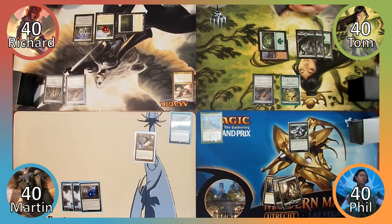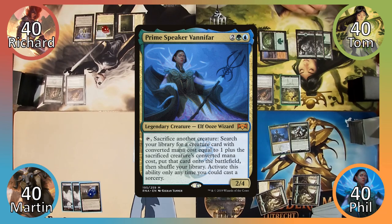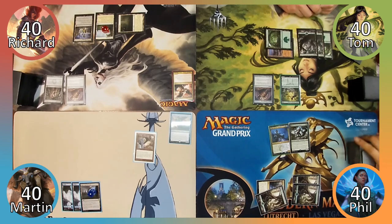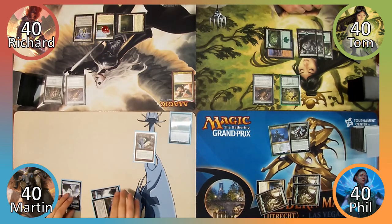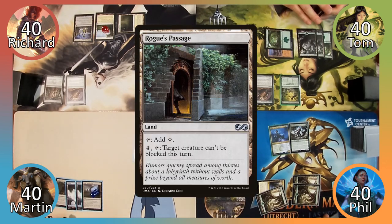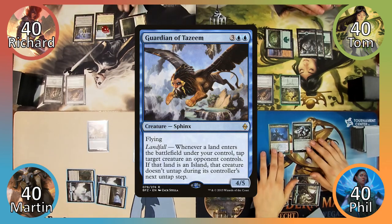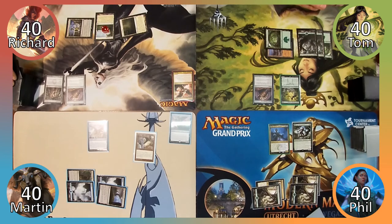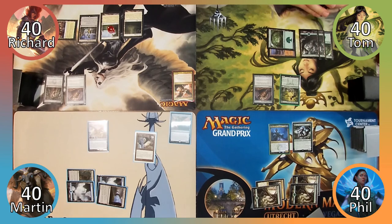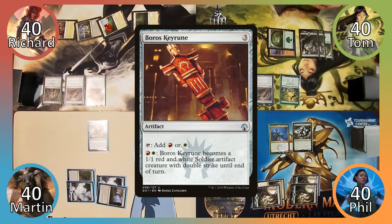Phil begins his turn by playing a Forest, then casts his commander, Prime Speaker Vanifar, scrying one thanks to Path of Ancestry. He puts the card on the bottom and passes to Martin. Martin puts another Storage Counter on his land. Martin plays Rogue's Passage and removes the Storage Counters to cast Guardian of Tazeem, then passes. Richard plays Sandstone Bridge, giving Azusa +1/+1 and Vigilance until end of turn, then casts Boros Key Rune.